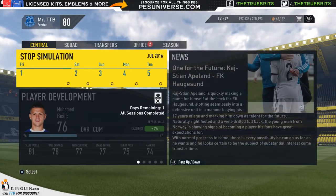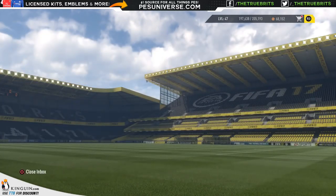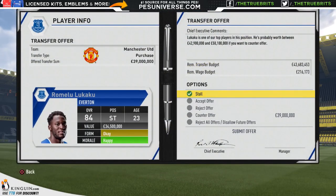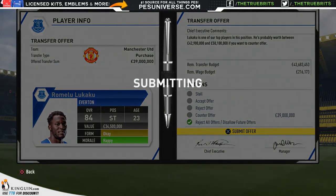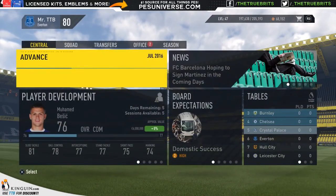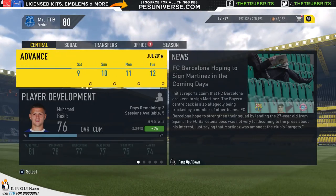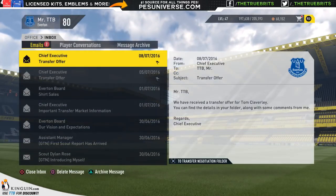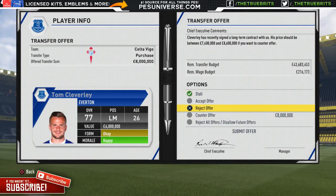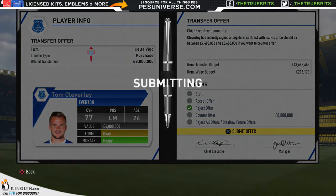We're going to advance the time — we're not going to play any of these pre-season games, just dive straight into the Premier League. The question is whether to buy players or not. I'm definitely not going to sell Romelu Lukaku, even if it's for 39 million to Manchester United — no way. He's a pretty beefy player up front. As for Tom Cleverley, I'll reject the offer for now — I don't really need him, to be honest.